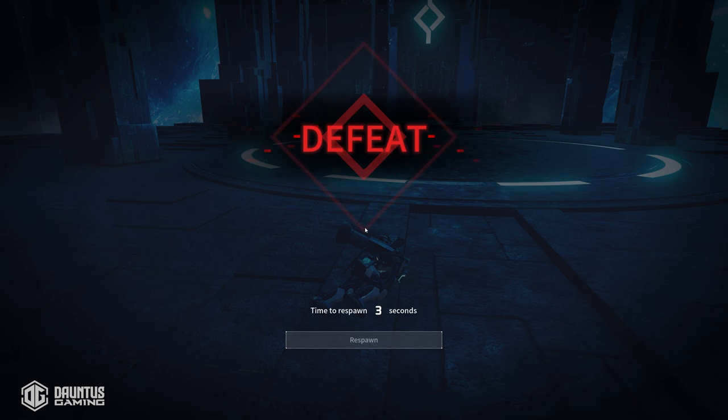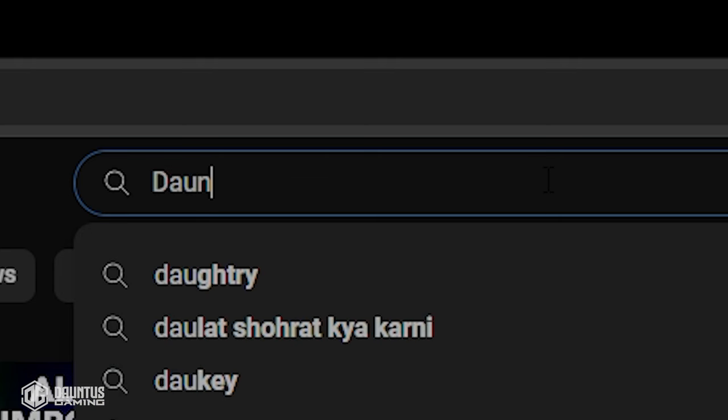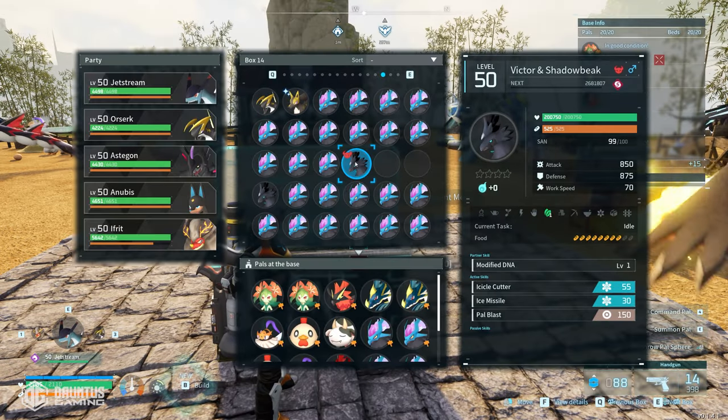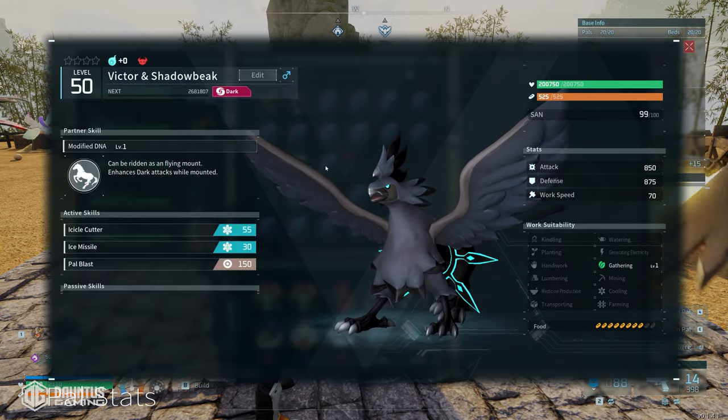Immediately after you do that, click Alt+Tab or pull out your cell phone and type this into YouTube. When you get here, you're going to see a little white or red button — click that and then immediately fast travel back to your base. Once you're back at your base, go ahead and inspect the boss that you just caught.